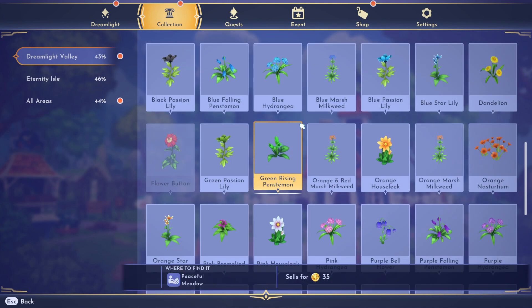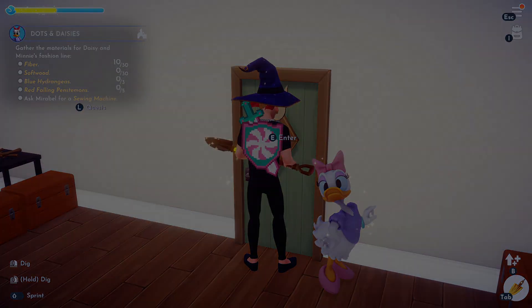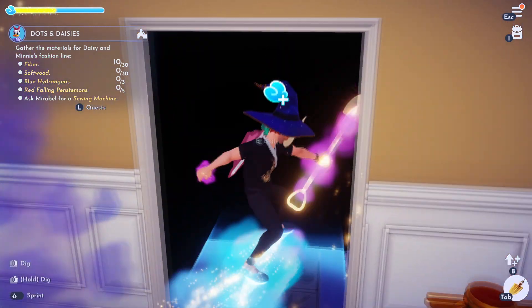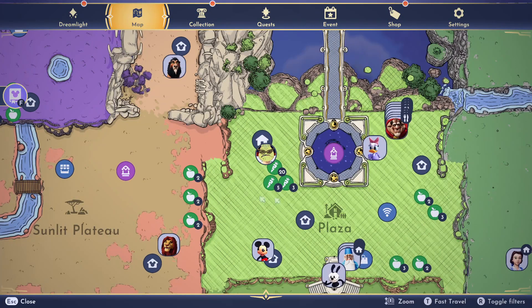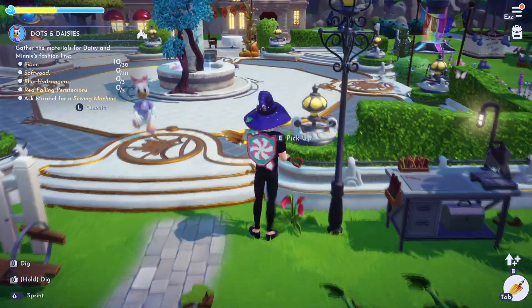So we're looking for some hydrangeas. The red one is found in the plaza. I can't look at the map in here, so let me just go outside. That's in the plaza anywhere — wow, there's one right there. That's what it looks like.